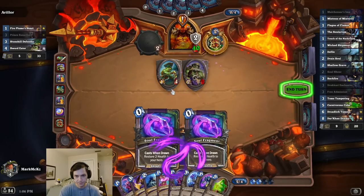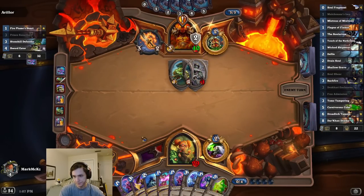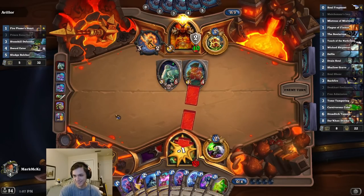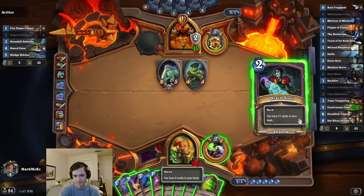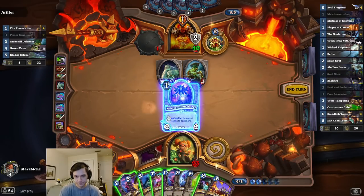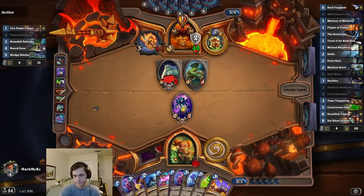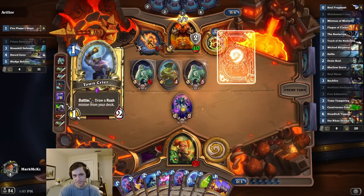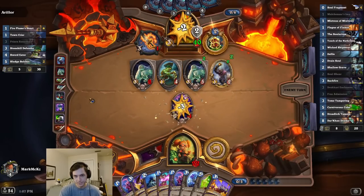Let's just do this, I guess. Clear the hand up. Could use Touch there, I guess, but I'd just rather be mana efficient. Don't really need the healing right now either. Sludgy, my god. Big old sludgy. It's fine. Double sludgy. Imagine not even playing a Reno Old Quest Warrior — imagine. I got the armor off, that's nice.